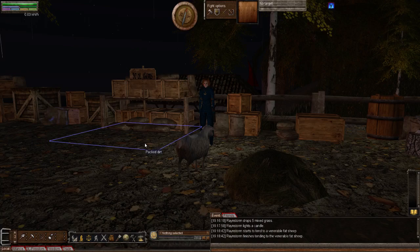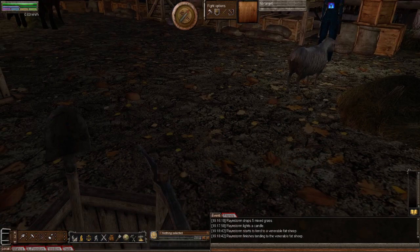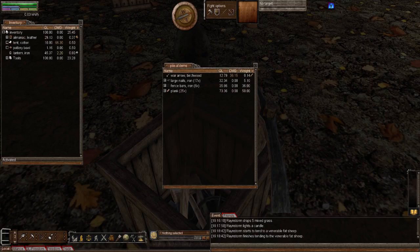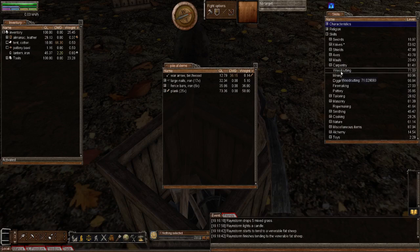Rainstorm's looked into it all extensively and we've both had a good look at cages, but things can still go south as we know. Here I've got a pile of items for the cage. To make a cage you need 17 large nails, 6 fence bars and 25 planks. Let's open up my pocket and tell you what skills you need to make a creature cage - it will require that you have 60 in your carpentry skill. For the creature cage you just need at least 60 in carpentry. If I bring my skills up you'll see I've got 81, so we're easily there.